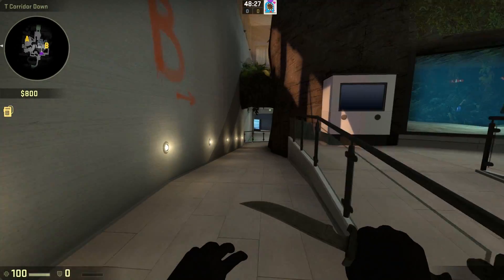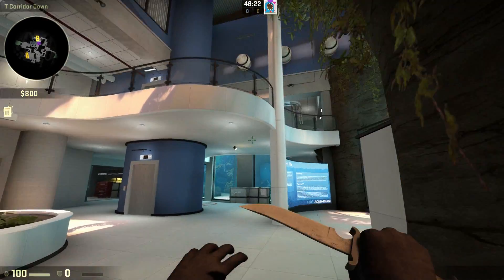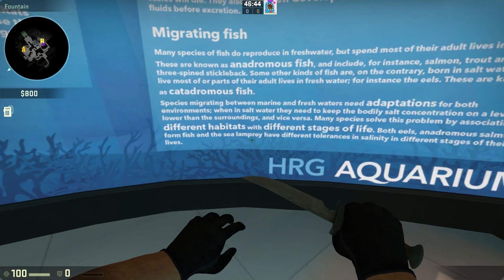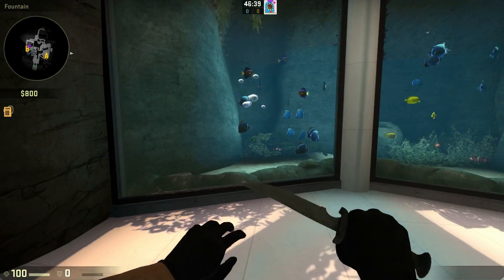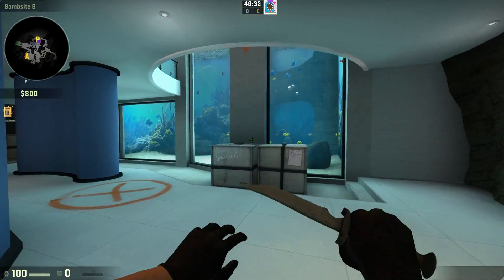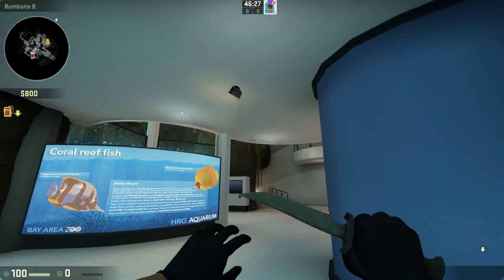Oh man, this is a nice looking map. Here's some more tanks — freshwater fish, let's read about these. Salmon have different tolerances for salinity in different stages of their lives. Okay, bubbles. Here's the bomb site.